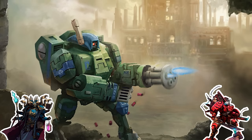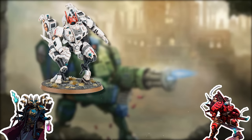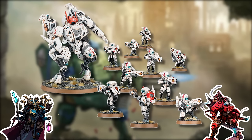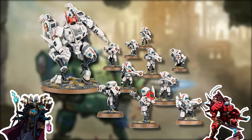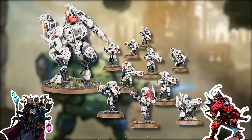Let's talk about what I put in here for you. We wanted to start with at least one commander, so I tossed in a Coldstar Commander. I gave you a unit of troops to fill out that requirement — just 10 breachers, which are the close-range version of the fire warrior box. That box has multiple builds. The Coldstar Commander can also be built as the Enforcer Commander — they just use different bits depending on which model you're building.